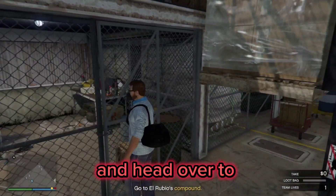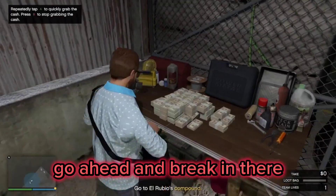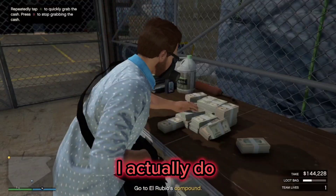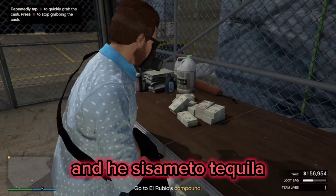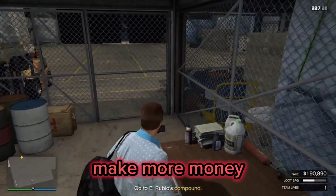Head over to the first fenced-in area and break in there. Take whatever is in there — for me it was cash, so it wasn't that great. I actually only had cash and the Sesami Tequila, so if you get anything better, you'll definitely make more money than me.